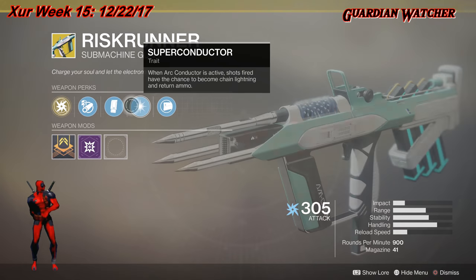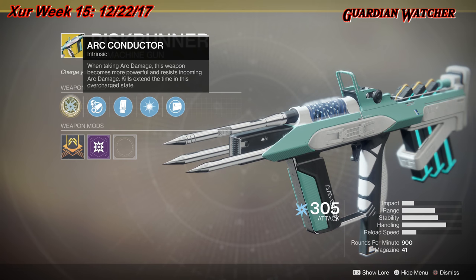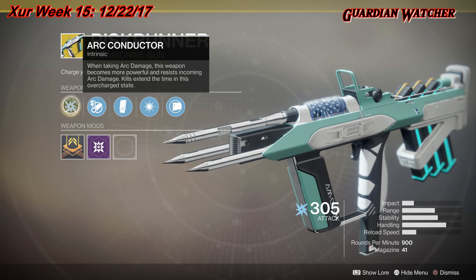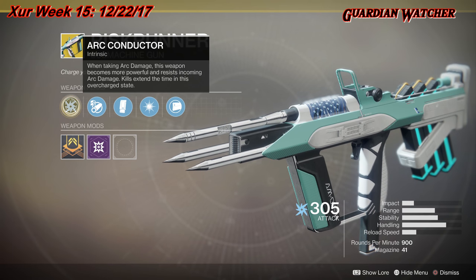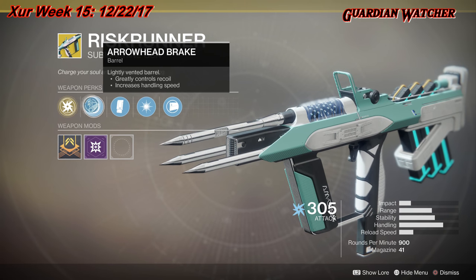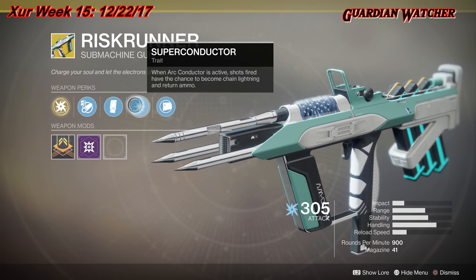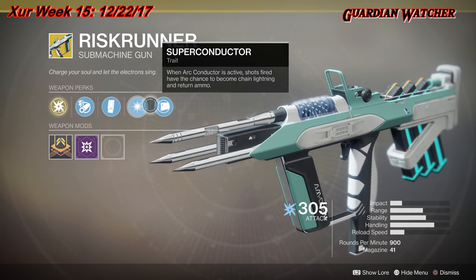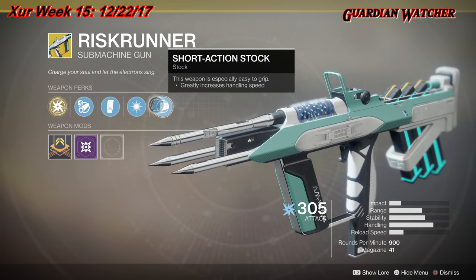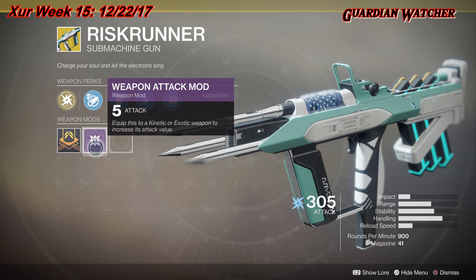The weapon of the week is the Risk Runner, which is an arc submachine gun. The intrinsic perk is Arc Conductor — when taking arc damage, this weapon becomes more powerful and resists incoming arc damage; kills extend the time in this overcharge state. We also have Arrowhead Break, Extended Mag, and Superconductor — when Arc Conductor is active, shots fired have a chance to become chain lightning and return ammo. It also comes with your exotic weapon attack mod.